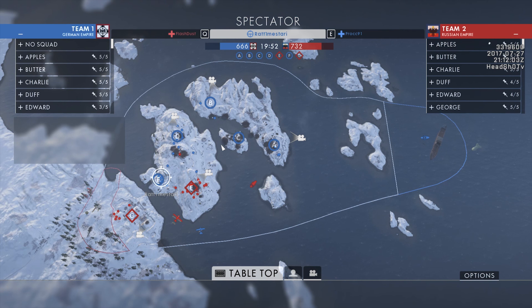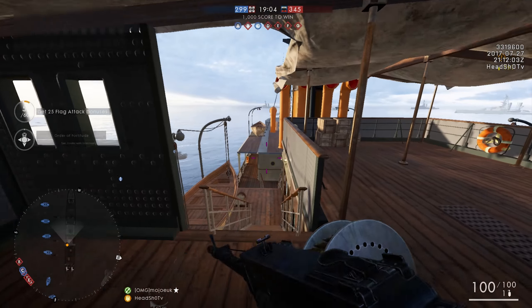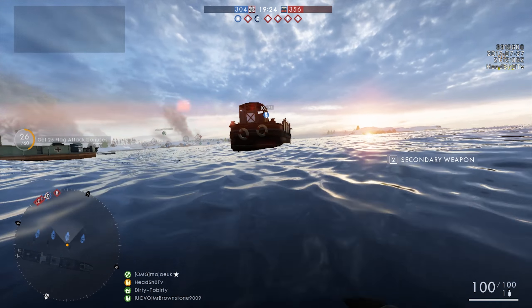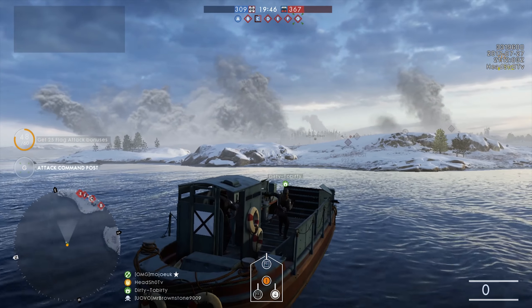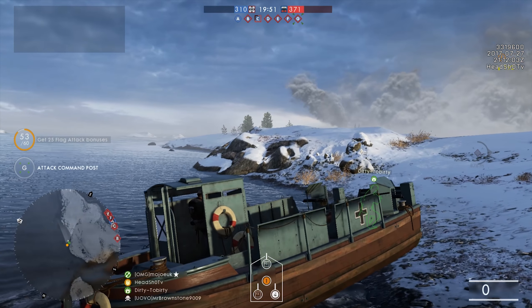It is a 7-flag conquest map overall and most of the flags are located at the frozen islands, which are surrounded by sea. A nice surprise is that the German spawn is a ship! You can spawn on the ship and snipe some long headshots, or spawn next to the big ship where some boats are located to transfer you. There is also a new landing craft boat that you can stand in the middle of or be the gunner of, and land on the shore through a cool ramp.